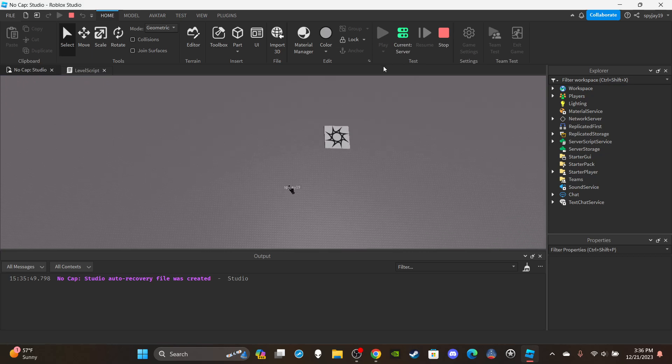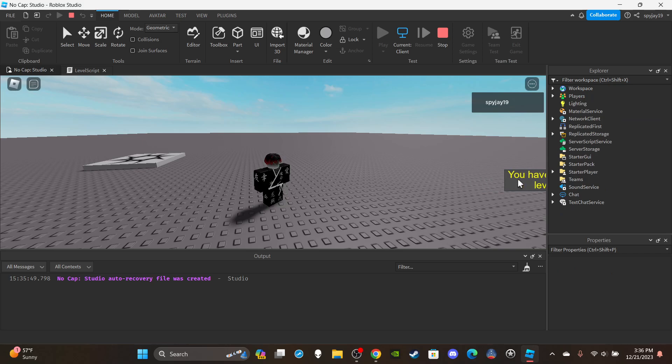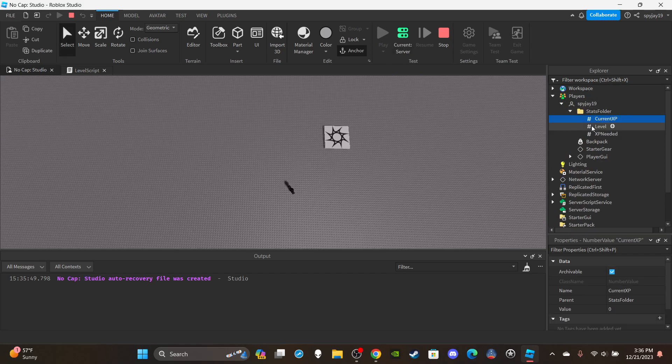Let's test it. Switching to the server side and opening my player — we have our stats folder with CurrentXP, Level, and XPNeeded. I need 100 XP to level up. If I give myself 100 XP it resets back to zero and I'm level 2. On the client side the notification shows 'You have reached level 2'. Now if I give myself 1000 XP — way more than needed — I jump all the way from level 2 to level 7. That's the whole point of the while loop doing the math for you.